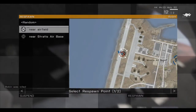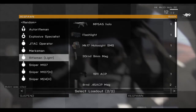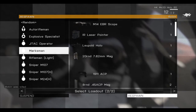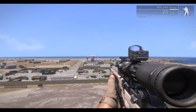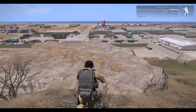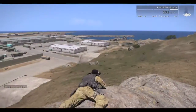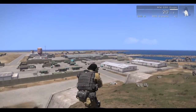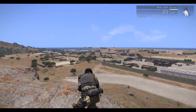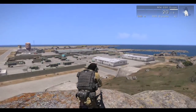So you can choose here or here, and we can choose from a lot of weapons as you can see. Let's try the marksman respawn. Pretty cool — very cool I would say. This is actually a pretty good sniping position. For more tutorials and funny stuff go to arma3editor.com. See you, bye!